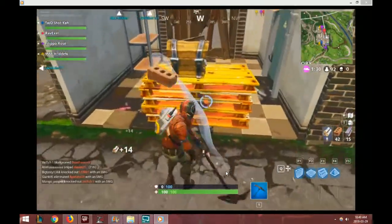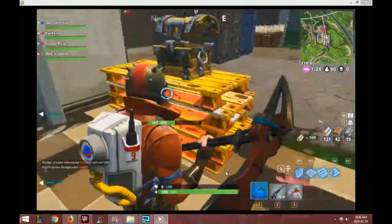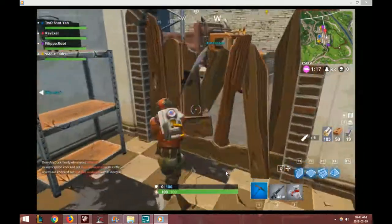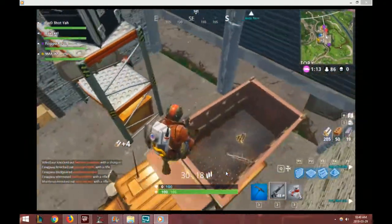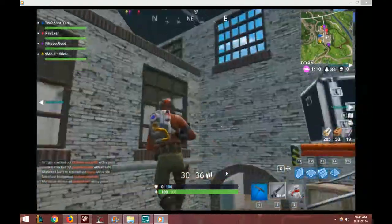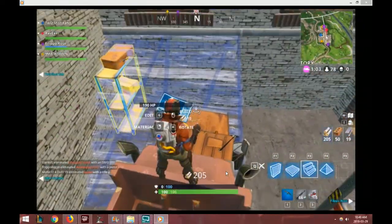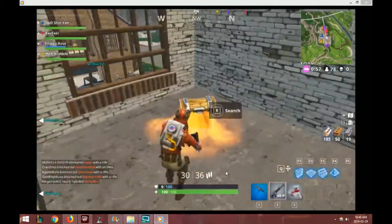Just trying to find that first chest. Got it pretty easily — gray AR, a decent start. I'd take that as a first gun every time. I keep looking in the back of this truck but there's never a chest, just ammo or sometimes a gun. I must be hearing a chest somewhere — there we go, found it. Why walk up the stairs?